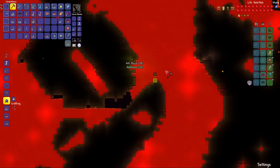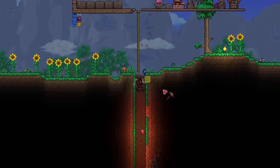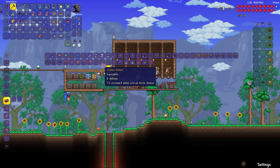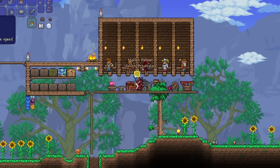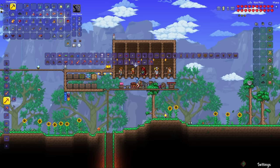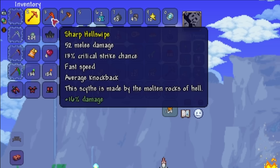That should be more than enough — we have 339 Hellstone. Let's take the Obsidian out of my chest. I forgot the most important thing — the Hellforge. Let's first make the Molten Armor sets, which is going to give us a nice boost to our melee damage. Then I'll be making the Molten Pickaxe to mine the hardmode ores whenever that arrives. And then finally, the Hell Swipe. We got 'Sharp' on it — plus 16% damage, so it now has 52 damage.